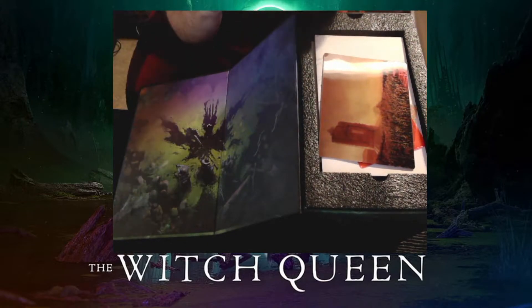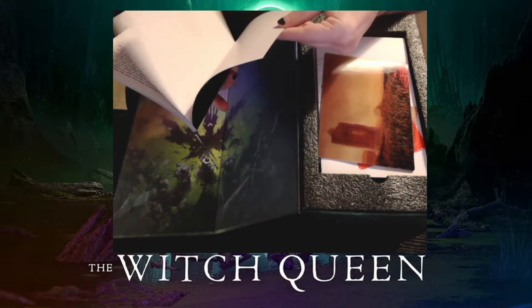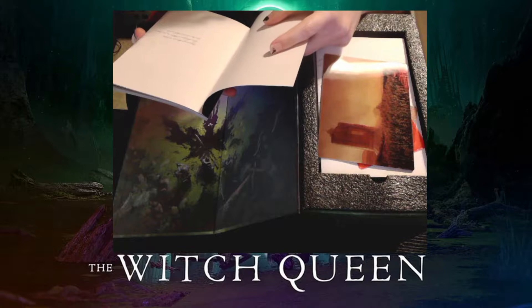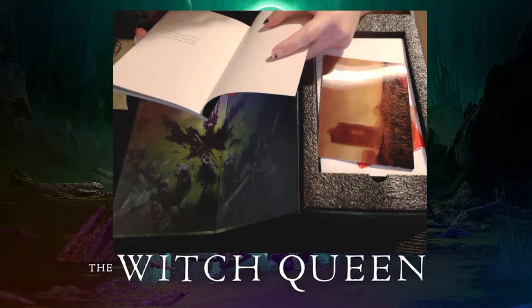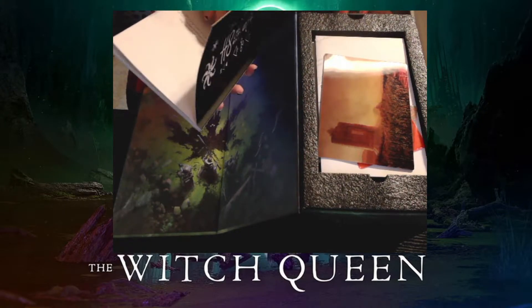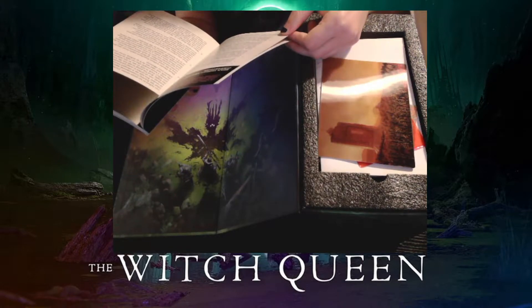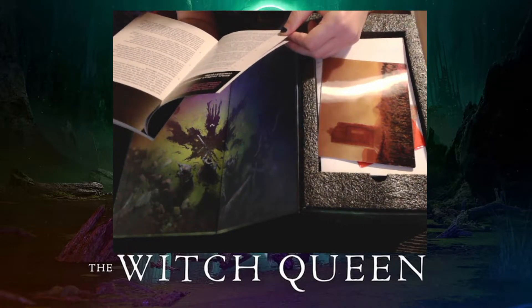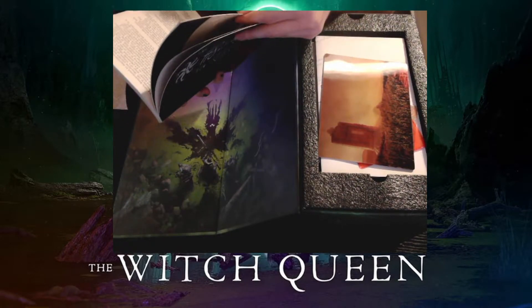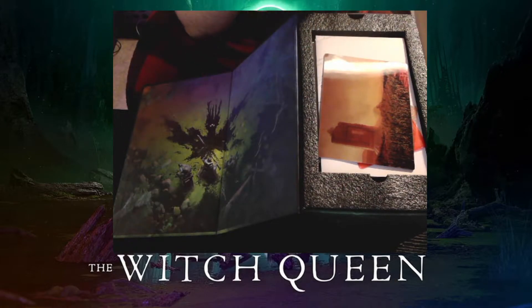Got a book! A book with Brimstone right there. What is in said book? "Beginnings offer you no power. It is what you do that is your power. It is how you find which counts." Don't know who is the author, but it is lore, I'd imagine. It's a bunch of lore. I'm not going to read through it right now, but it's thick — we got some lore to go through.